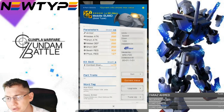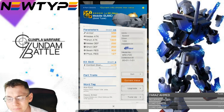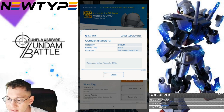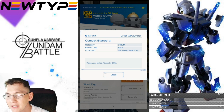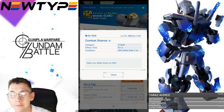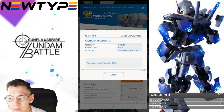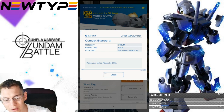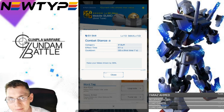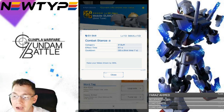Looking at the head unit, it is going to be an S-type unit and the shine tag is actually pretty good, whereas the rest of the stats are pretty lackluster. Now for its EX skill, it is going to have Combat Stance Alpha — it's going to be a buff, 51 seconds duration, 33 seconds cooldown, 7 seconds first time. You can keep this buff indefinitely: you activate it at 7 seconds and it's going to last 51 seconds, so by the time the cooldown is done you still have that buff.